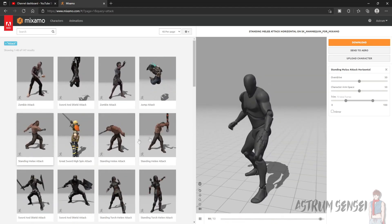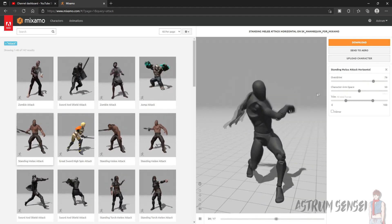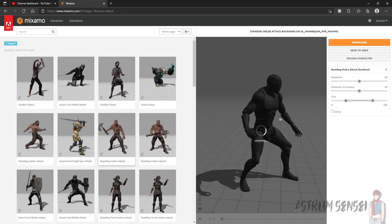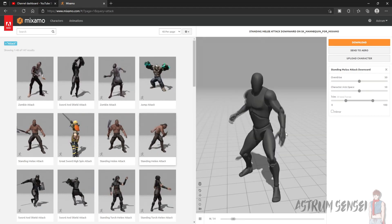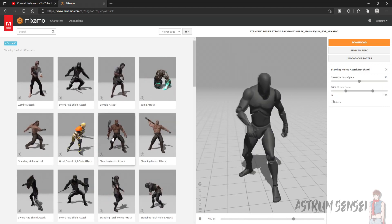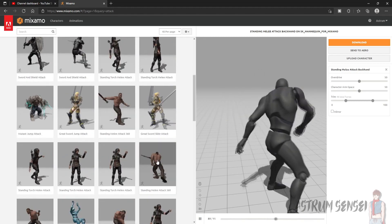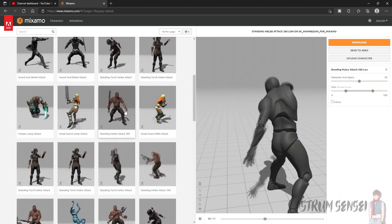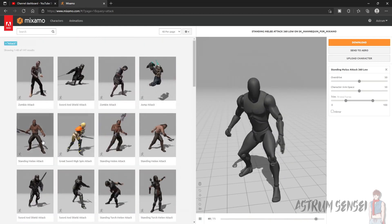We're going to go with the first animation and speed it up a little bit because it's a bit too slow. At speed 76 it's a little bit faster — faster games are better. Then we have the second attacking animation and the third one. We can also use other animations as heavy attacks, but this one might be better than the others.